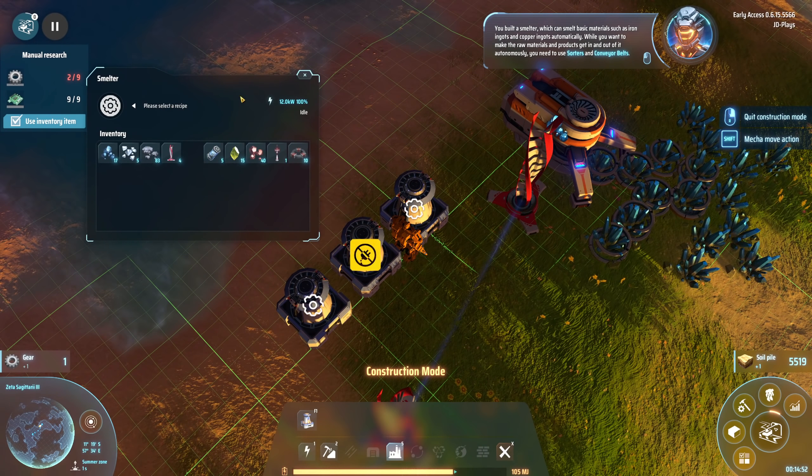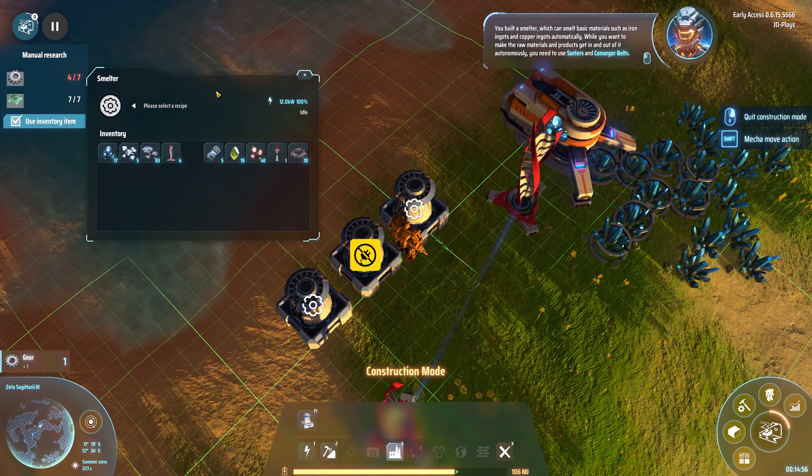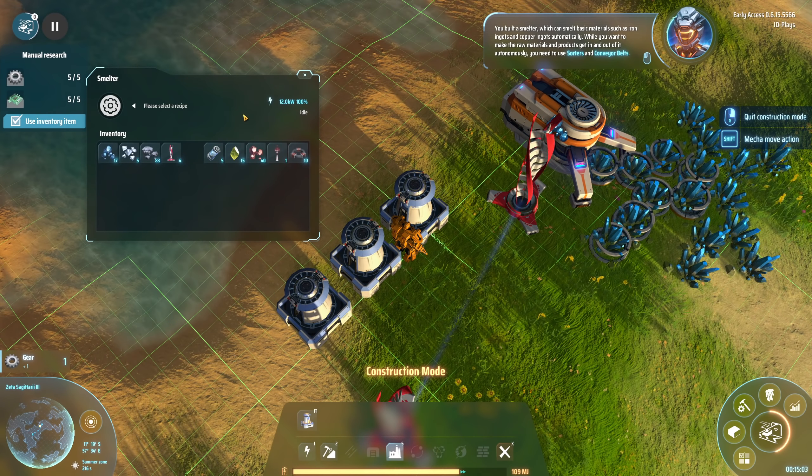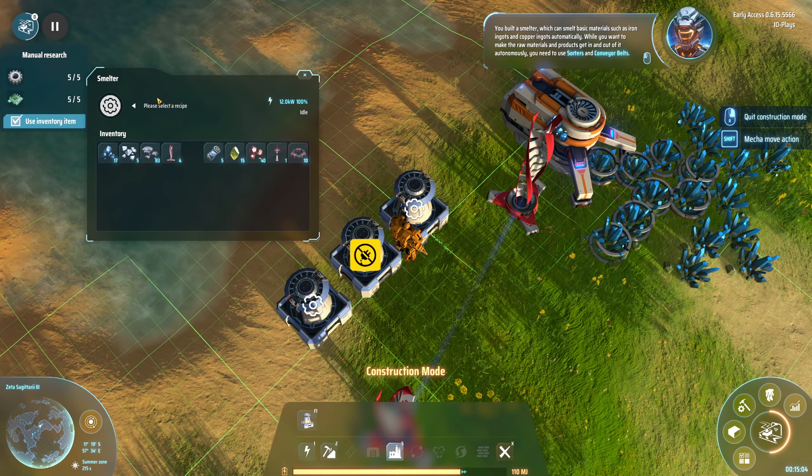You built a smelter, which can smelt basic materials such as iron ingots and copper ingots automatically. While you want to make the raw materials and products get in and out autonomously, you need to use sorters and conveyor belts. We want to do iron ingot. This little sign says copy - you can use the less than key to copy the recipe and the greater than to paste the recipe into the next building. We can use this to receive the sorter and conveyor belt. We'll call it early access.